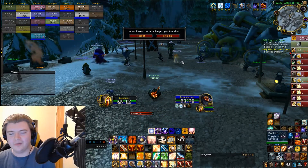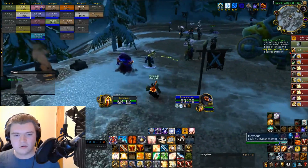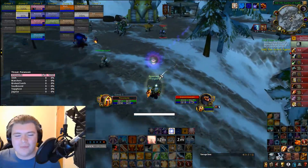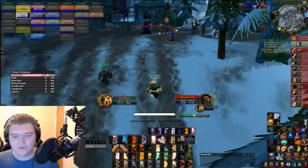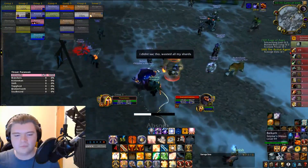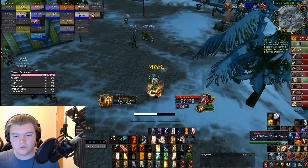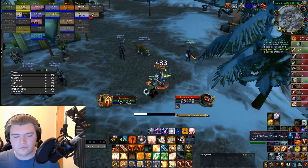Don't let them kite you with Frost Shock — dispel it either with Cleanse or Freedom. Your Freedom is going to get dispelled anyway, but the mana cost is very similar between the two. Shamans — it's really just a stun and spank. Watch out for Earth Shock: if you start casting, they have a very short silence cooldown and will interrupt you. If you go on the defense against a shaman you'll probably lose — make sure you stay on the offense.